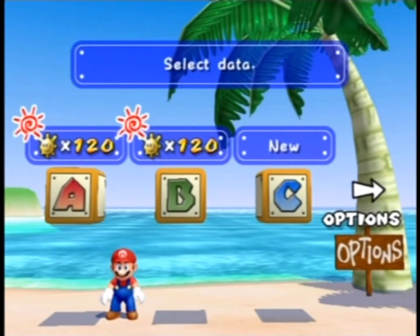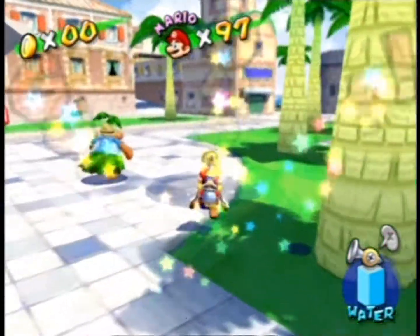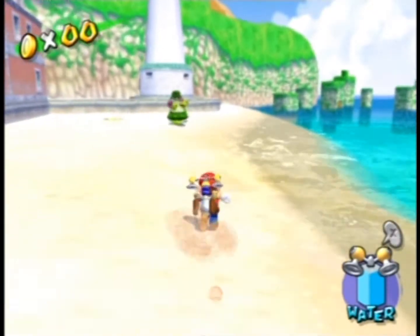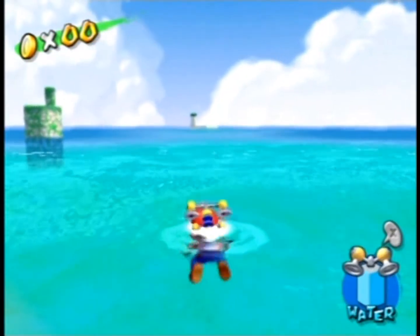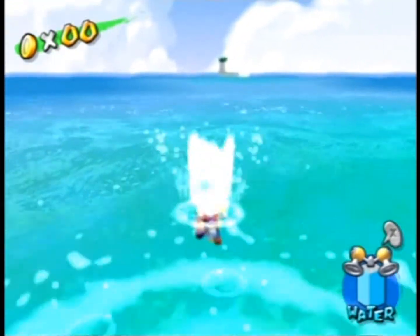Now we'll select a game file with the whole game completed — 120 shines — and explore Delfino Plaza. In Delfino Airstrip everything seemed pretty fine and you could see Delfino Plaza in the distance. But from the actual Delfino Plaza level, you can see Delfino Airstrip over there, and if you look closely you can see something is wrong — the entire airstrip is not fully rendered.